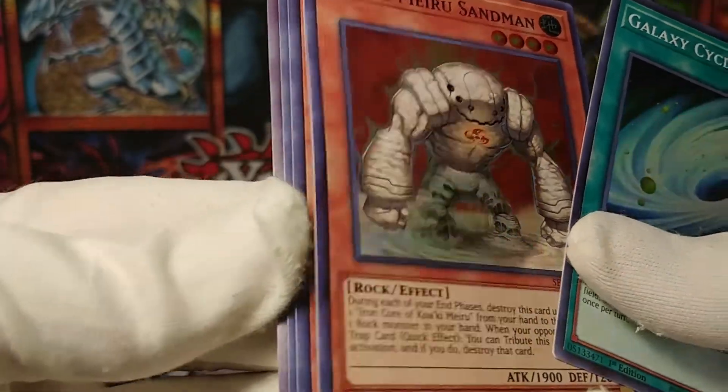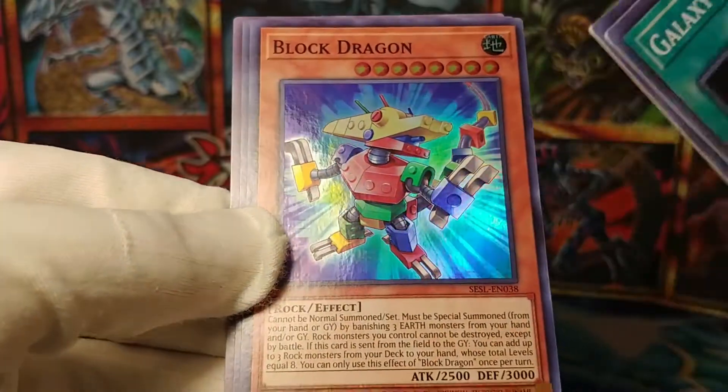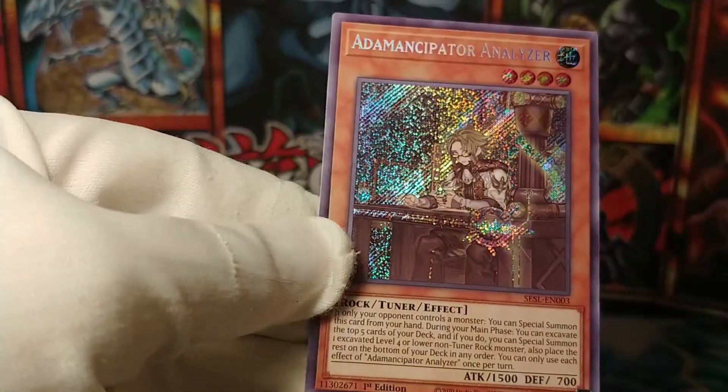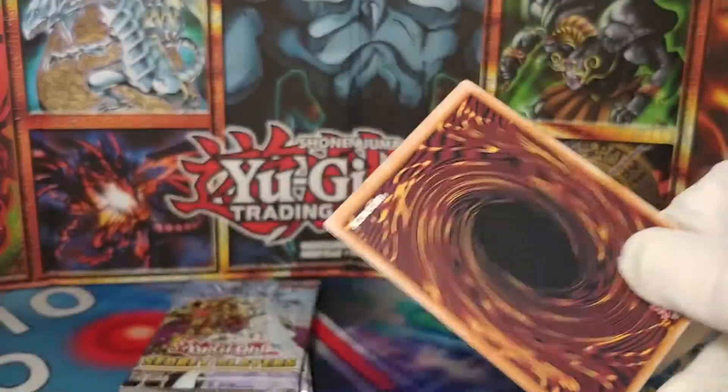The Quacky Meru Sandman. Block Dragon — the perfect card for my rock deck. If it wasn't banned. Illblood. And Atemancipator Analyzer — there's the playset of that one. It's not the Researcher though. The Researcher is the one that I need.